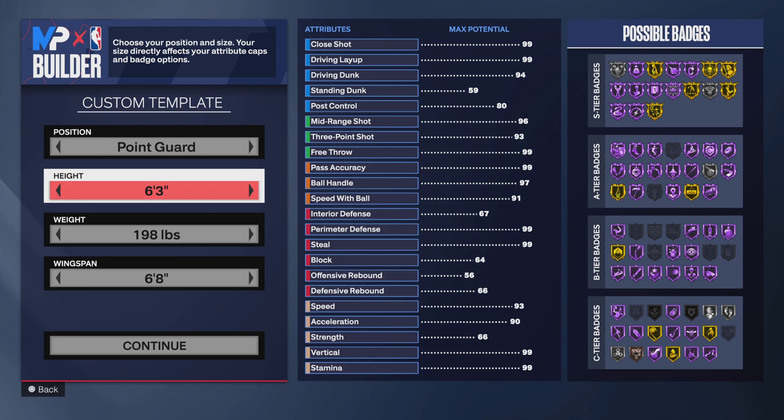What's good everybody. In this video I'm showing you how to make a Ja Morant and Curry build. A build that shoots like Curry, dribbles like Curry, and dunks like Ja Morant. Let's start.